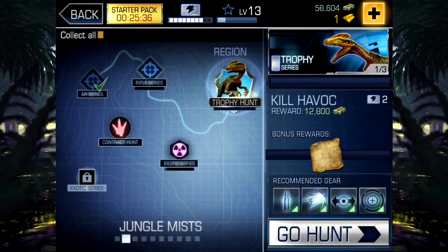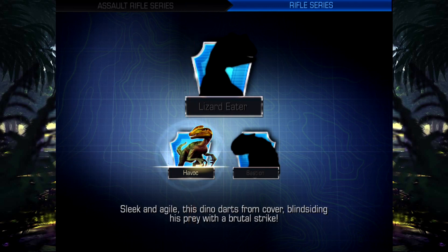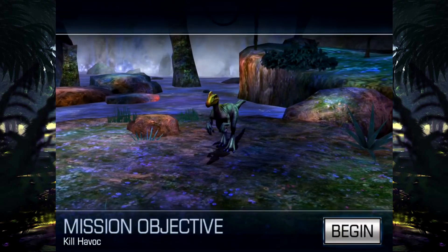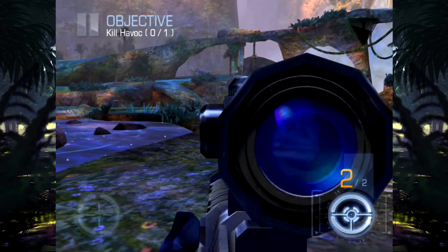It's our sniper rifle now — I didn't even realise we had to use this. Let's kill this guy. His Havoc? His Havoc-erino? I just realised we've got our rifle series as well, so there's two parts to this series. It looks like we've got to kill a Gwenglong. Anyway, let's kill Havoc.